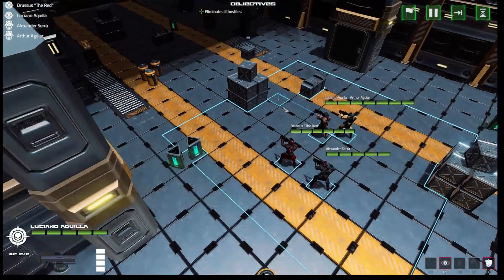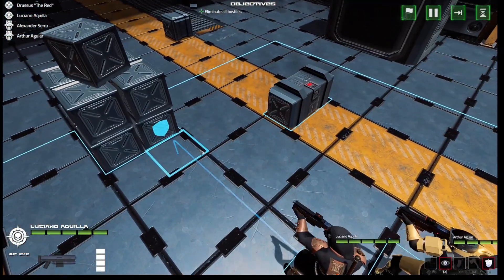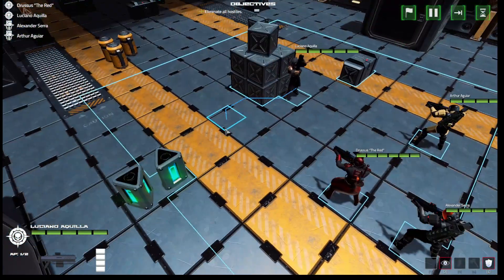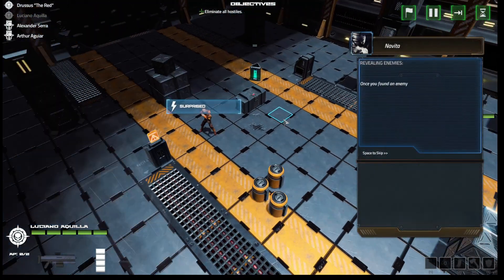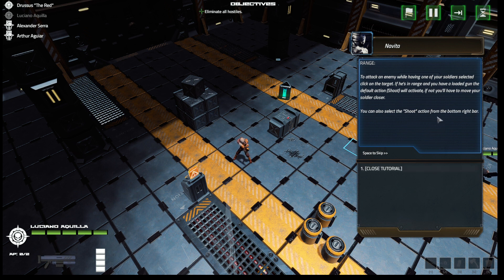I can zoom in and zoom out. We've got shield icons showing full shield and half shield for cover positions. Nice animation — moving into position. Once you find an enemy, they will have a chance to be alerted and perform a free action, or be surprised and stay in place until their turn to move. To attack an enemy with a soldier selected, click on the target — if they're in range and you have a loaded gun, the default shoot action will activate. You can also select the shoot action from the bottom right.